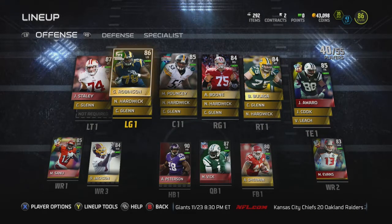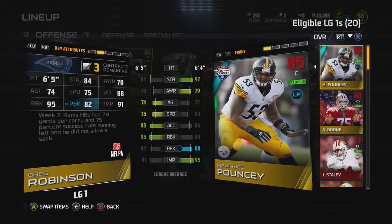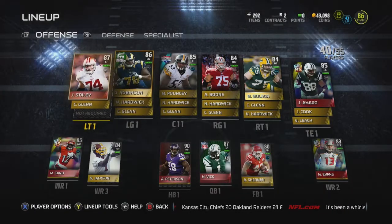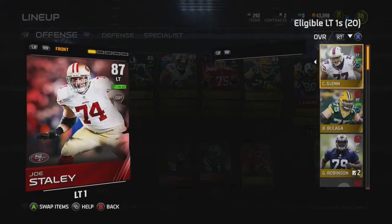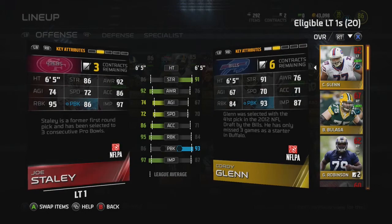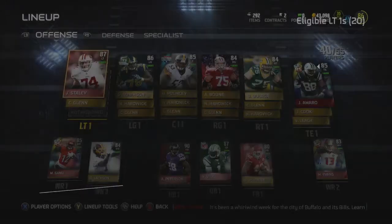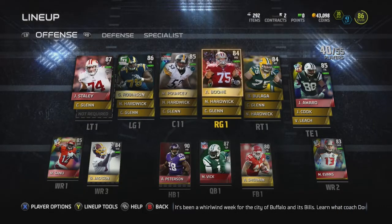A good budget offensive lineman for you guys — if you're looking to go out and get one — is this Greg Robinson card. He has 95 run block and 91 impact, which is great. Also this Joe Staley is another great budget card. He's around 20k coins, with 95 run block and 97 impact — pancakes for days on the left side of my line.